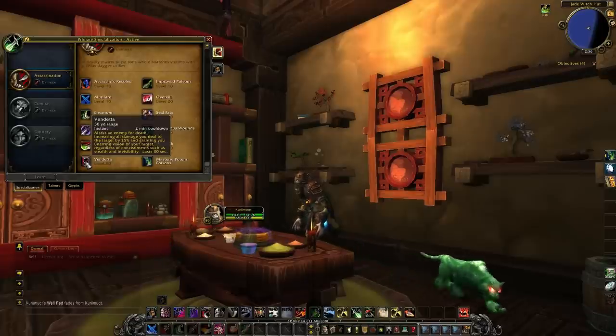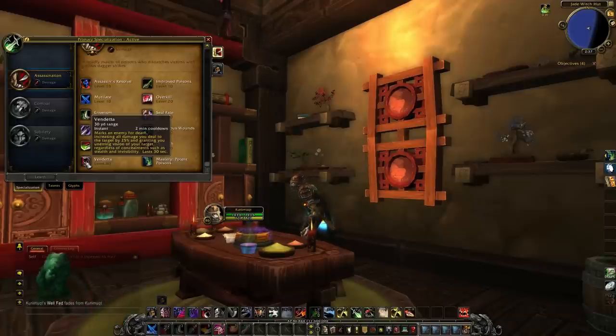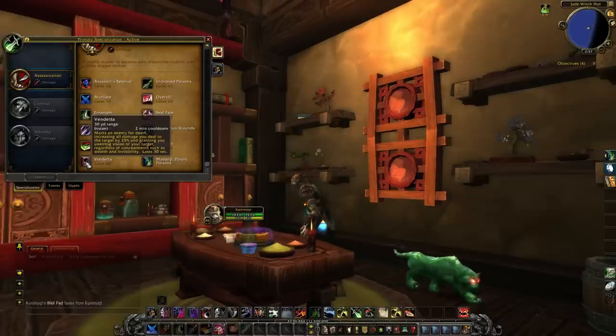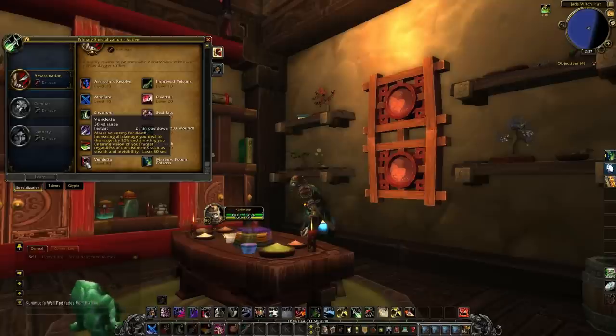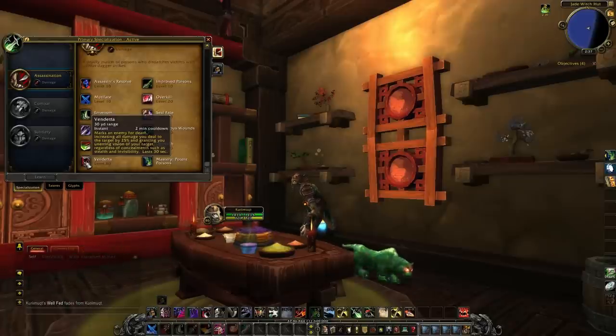Next, Vendetta — it's the exact same as on live: same cooldown, same everything, same damage increase and duration. I personally hate Vendetta because it makes you stay on a target for 30 seconds, and almost every fight penalizes you for staying on one target too long — except for Ultraxion. This is one of my least favorite talents. However, it is a cooldown, it is damage-increasing, and it's good to have in our arsenal, so we've got to deal with it for now.